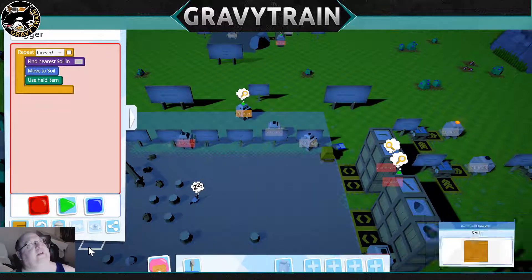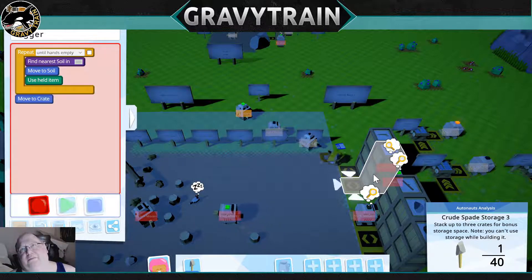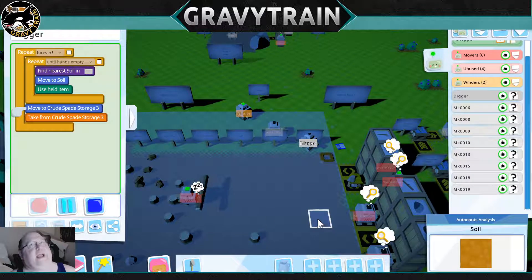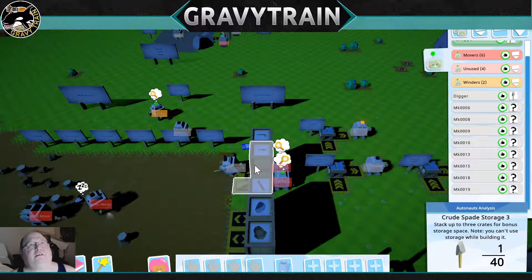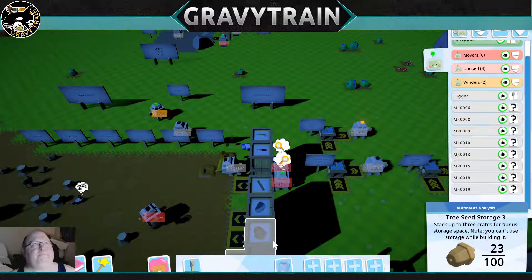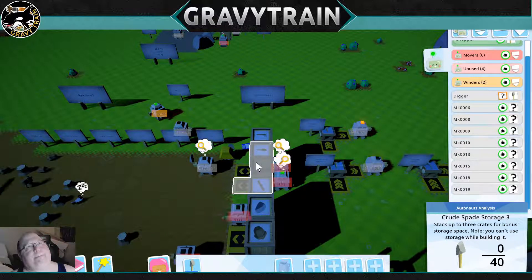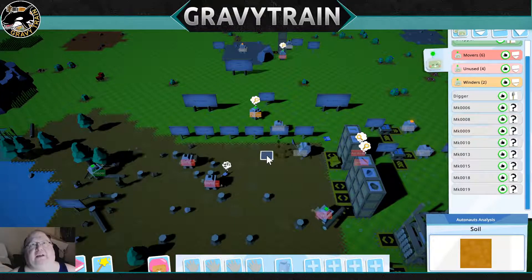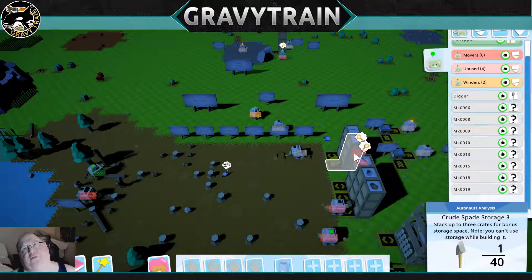We'll go ahead and hit until hands are empty — exactly the same reason as before. Now we're going to tell him to go get a spade, loop, and go. As long as there are spades to be had, he will start digging. So that is digging the holes — he'll dig holes until that hole area is full or he needs more shovels.